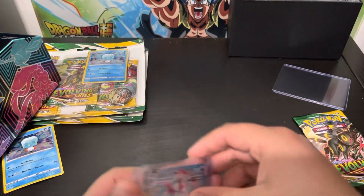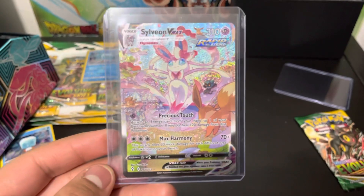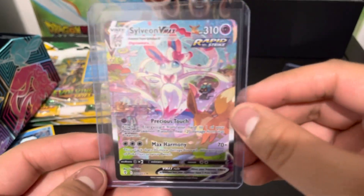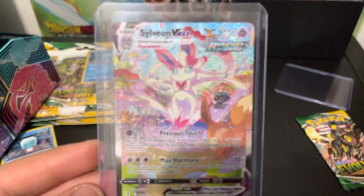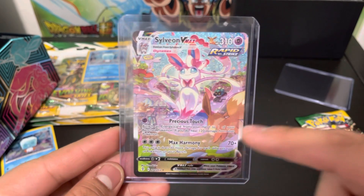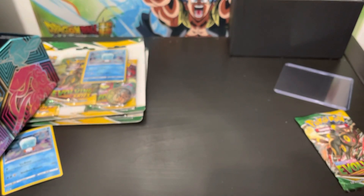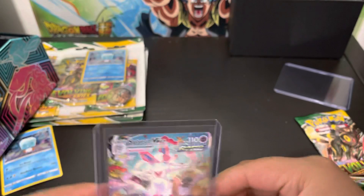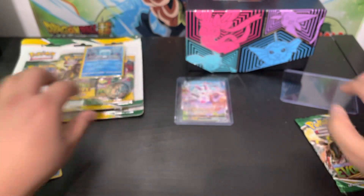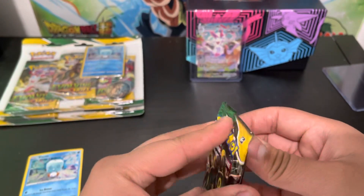All right, Sylveon VMAX alternate art — that is a really, that is the prettiest card I've seen thus far. And we got Marshadow in the back on one of Sylveon's ribbons. We got Eevee, we got another Eevee, and what is that — Flabébé? And now that just leaves the rare. I'm guessing that's gonna be our only hit from this little blister pack.